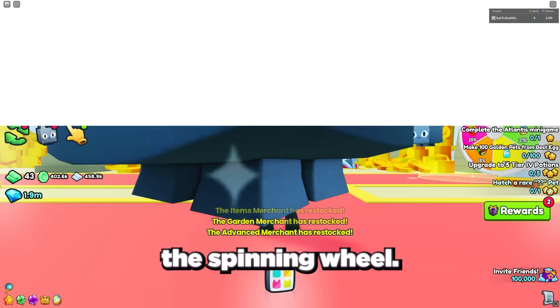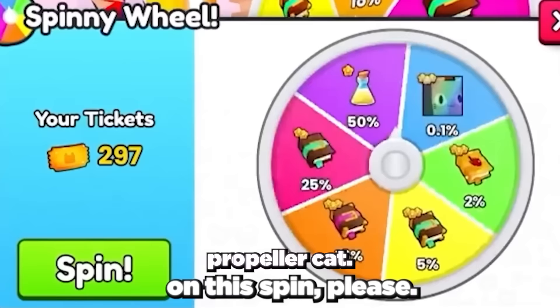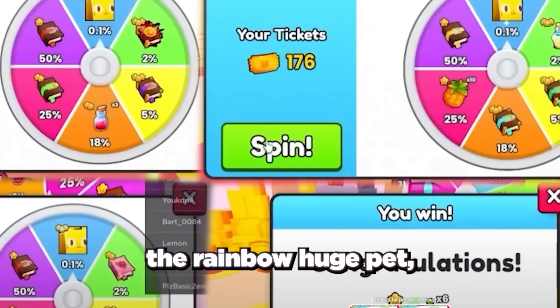To have the chance to get an even better huge pet, you can refresh the rewards until you only spin for the gold or rainbow propeller cat, although this does take some time. If you manage to get the rainbow huge pet, you would make over 15 million gems.